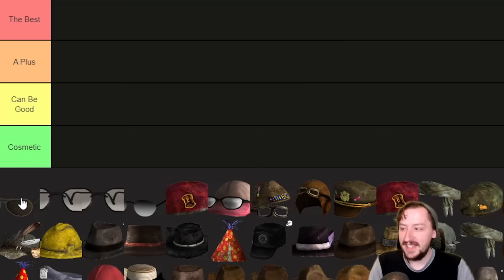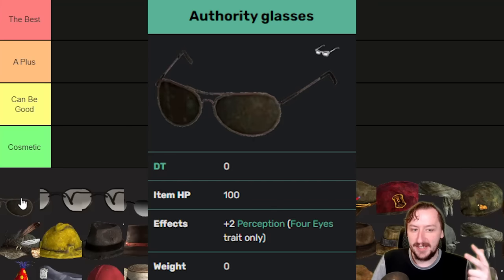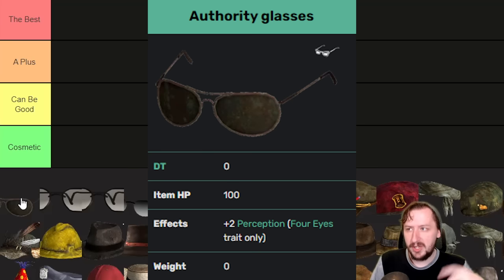Let's begin with our first pair of glasses, and this is actually going to cover all of the glasses that are not unique. So this is the authority glasses, eyeglasses, reading glasses, sunglasses — there are two different versions — tinted reading glasses, and the tortoise shell glasses. These are all technically considered different glasses but they all do exactly the same thing. None of them weigh anything, they all have zero damage threshold, and they all give you plus one perception — or plus two perception if you have the trait Four Eyes.